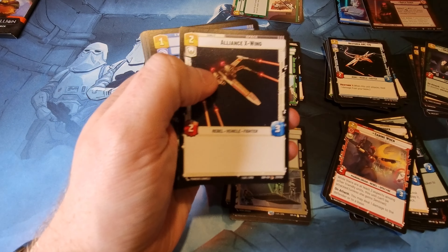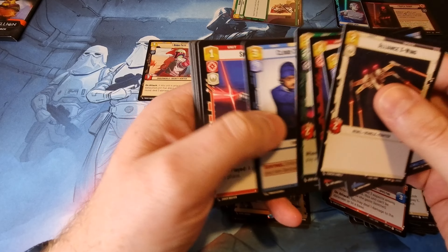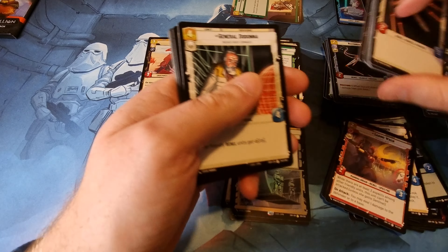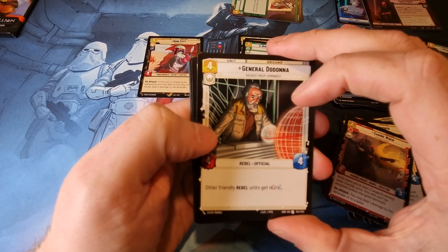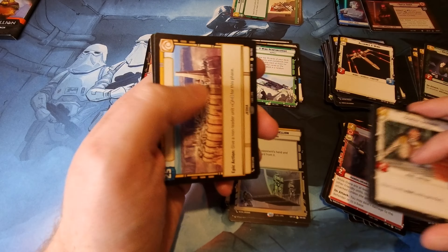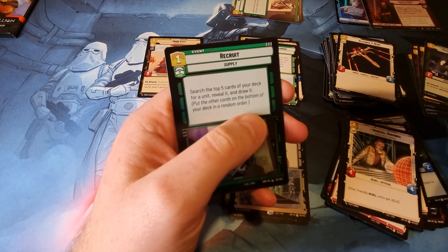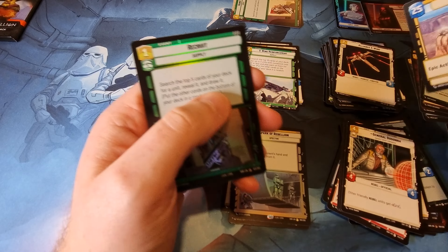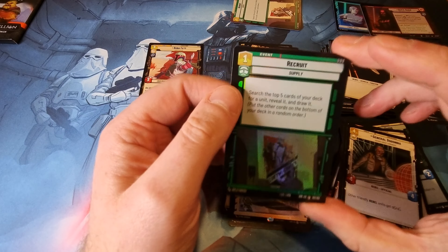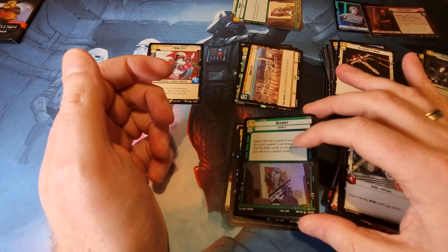Command Base, Command Base. General Dodonna, Cartel Spacer, Mon Mothma and Jedha City as the rare. And then Recruit as a shiny common.